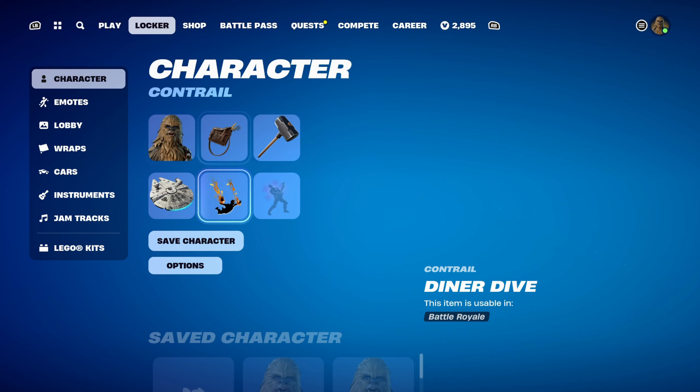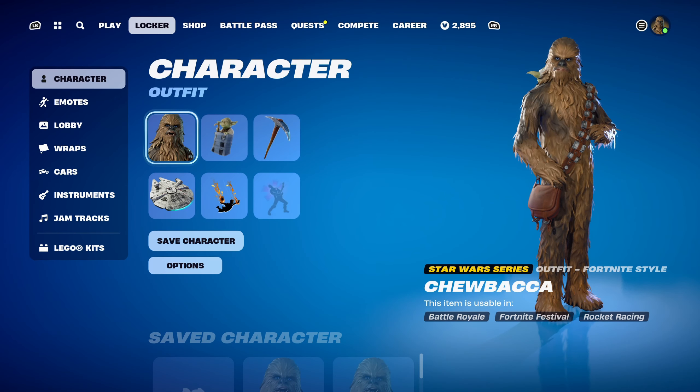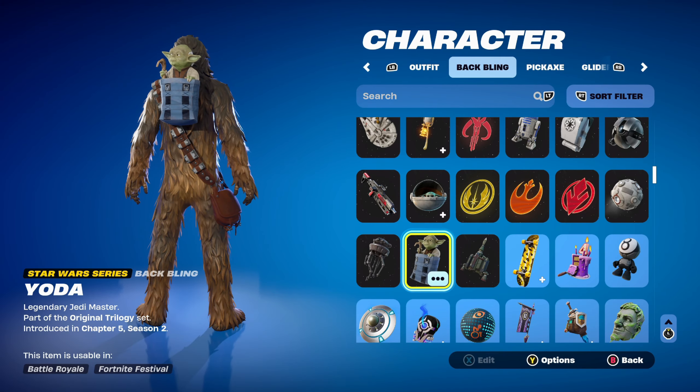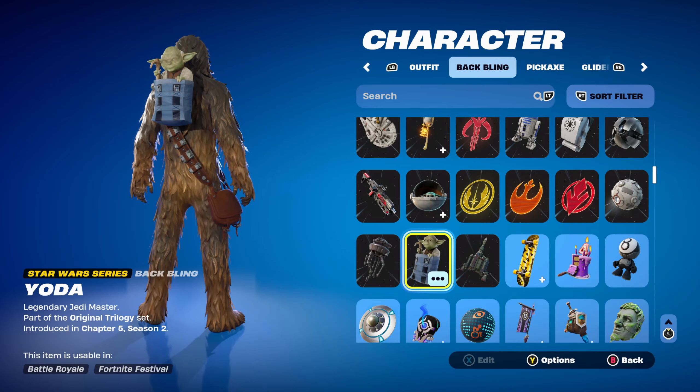For combo number 8, I thought I'd use a Star Wars series back bling — Yoda — part of the original trilogy set, introduced in Chapter 5 Season 2. It can still be bought in the item shop in the Yoda Gear Pack or with the Dagobah Luke bundle. It's just Yoda — a pretty cool back bling. I can't say I've used it yet, but it does go nicely with the skin.